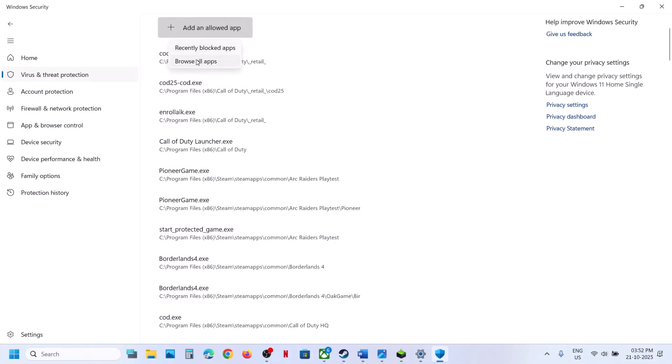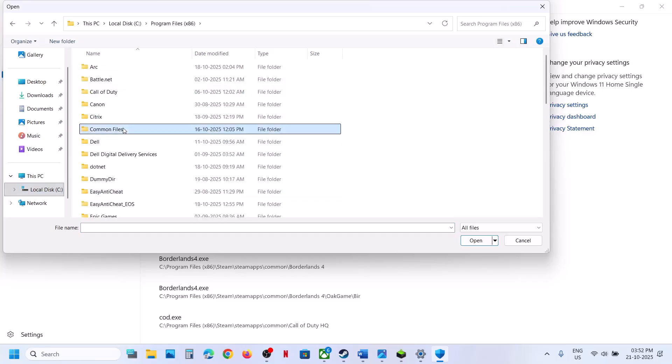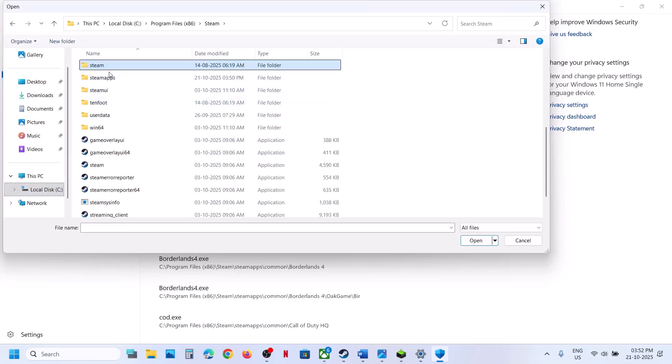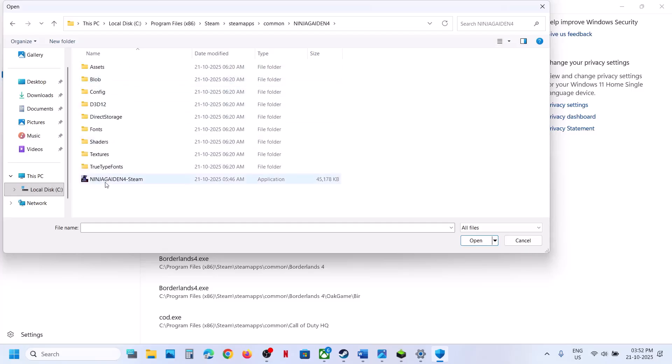Click on Add and Allow App, then browse for the app. Now go to the game installation folder. If the game is installed in C drive, open C drive, then Program Files, Steam folder, SteamApps folder, then open the Common folder, open the game folder, select the game exe file, and click Open.